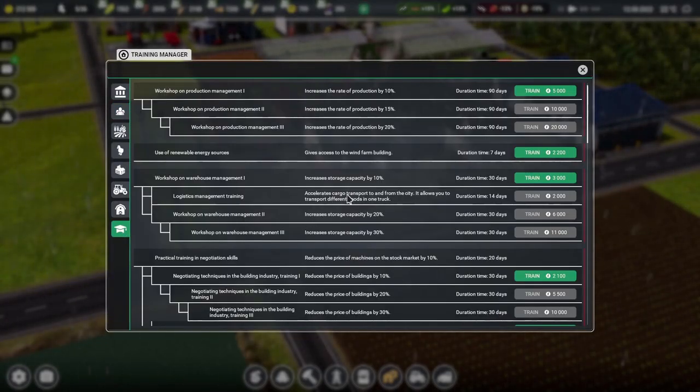This here — increases storage capacity by 10% — it's not a bad thing, but it's not very exciting and we don't need it. However, the one underneath it does seem quite good. Accelerates cargo transport to and from the city — it allows you to transport different goods in one truck. That might just speed things up when we're ordering things in or when we're actually shipping things out. 30 days for storage capacity and then 14 days to get logistics management training. In total it's going to be 5,000 money. I think we do that right now.